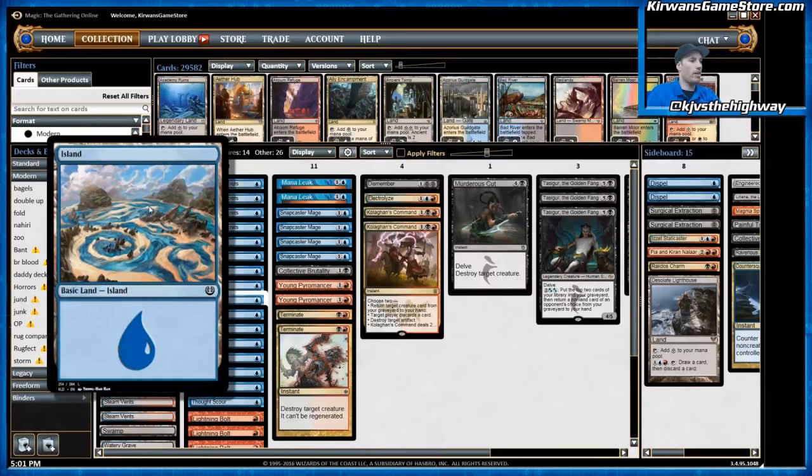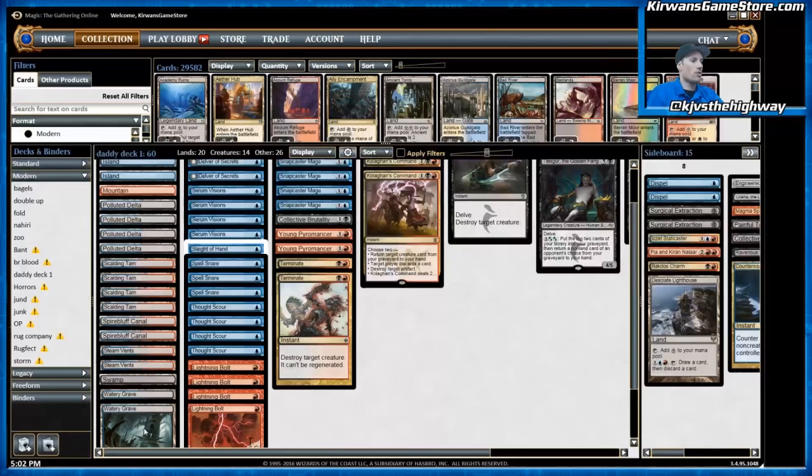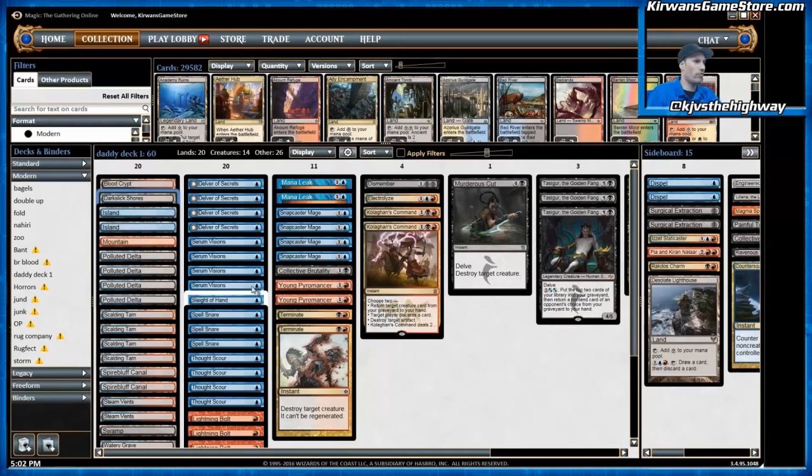Here's Dark Slick Shores, which is the 20th land in the deck at the moment. With the banning of Probe, I went up to 20 lands — there was one Watery Grave before the Probe ban. When Aether Revolt comes out, I'll probably keep it at 20 lands but trim the Sleight of Hand and maybe something else for two Fatal Push. Dark Slick Shores is great because it lets you cast Tasigur when your life total is under pressure, and it also taps for blue. It allows you to keep one-landers that have Tasigur and Serum Visions in them because any land you draw will let you do both things with the land you already have.